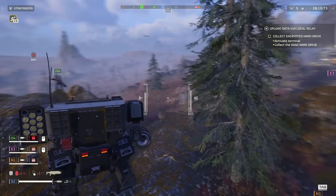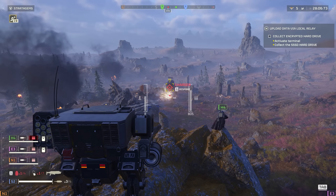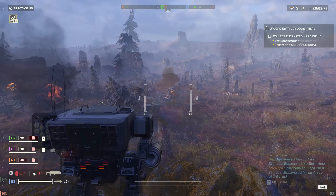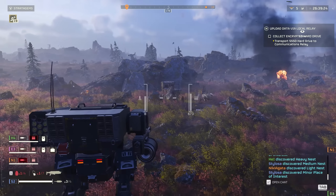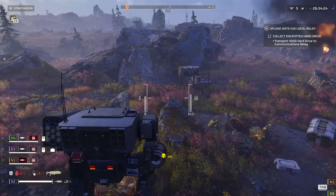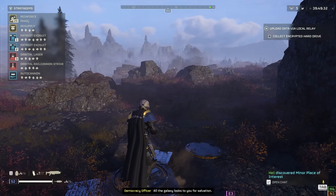The Helldivers 2 Exo Patriot mechs are the most overpowered thing in the game. Look at this - there's a charger. I've just fired two rockets into it and it's dead. These mechs are incredible. Also, you can just walk over the small bugs like they don't exist, which is absolutely excellent. I am a massive, massive fan of just walking over the little bugs.